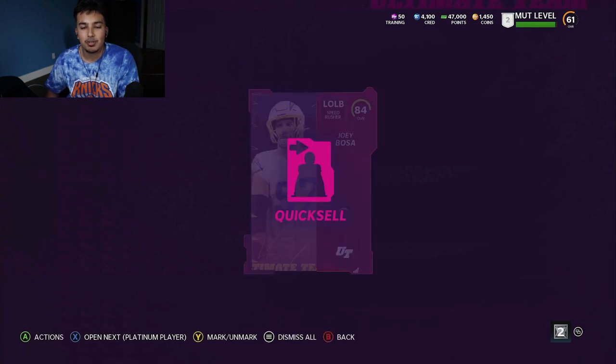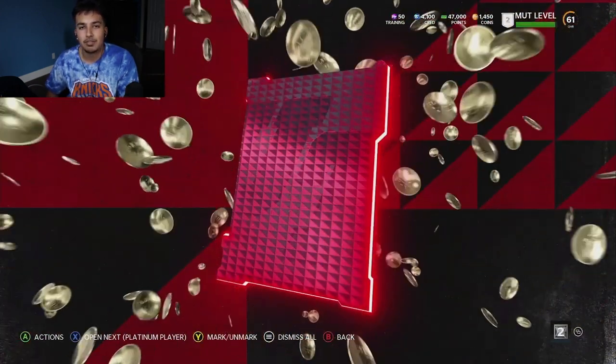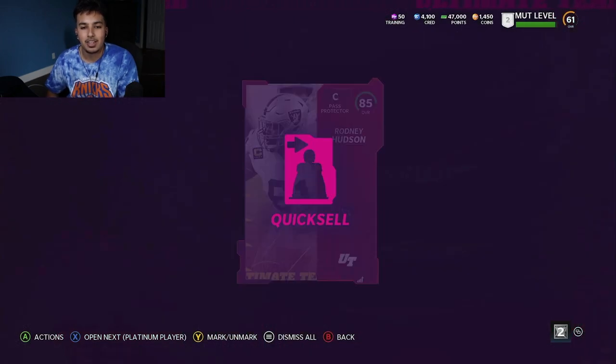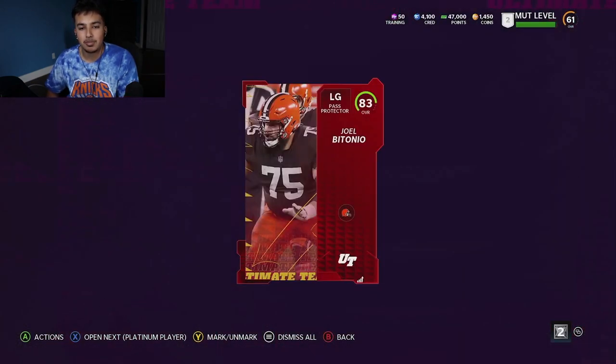I ended up quick selling him later on. If he was a little bit faster - they've kind of nerfed his speed down - I would definitely play him. Right here in our second Platinum player, we're going to get Rodney Hudson. This dude is an animal - 82,000 coins for Rodney Hudson. These Platinum players, man, you got to go cop your some.